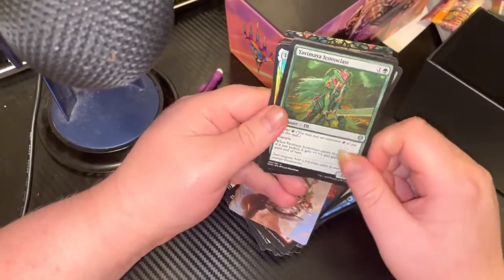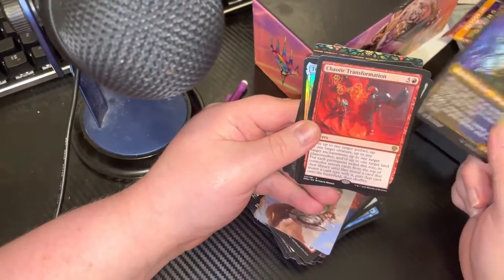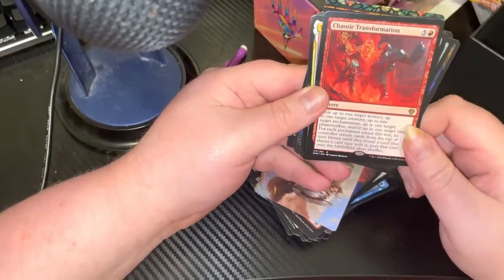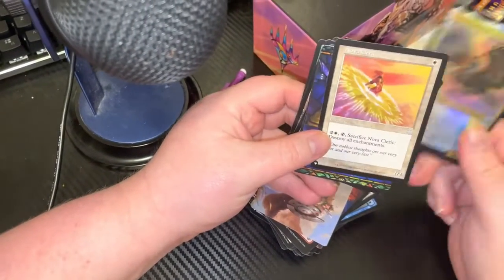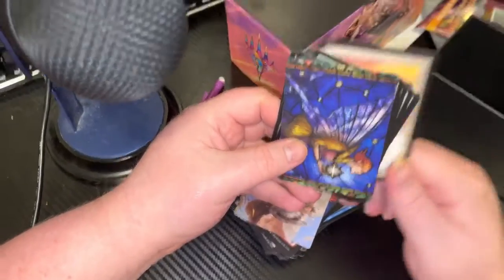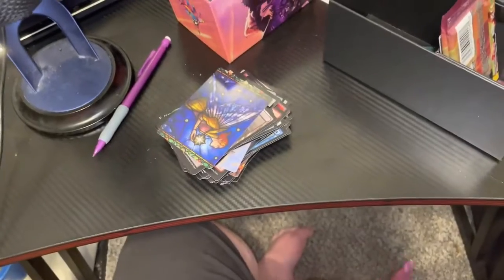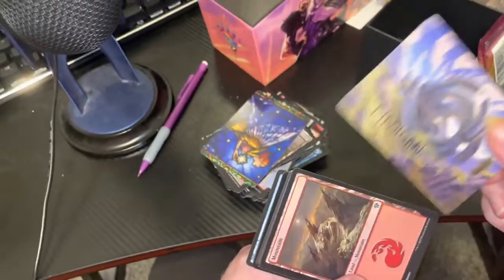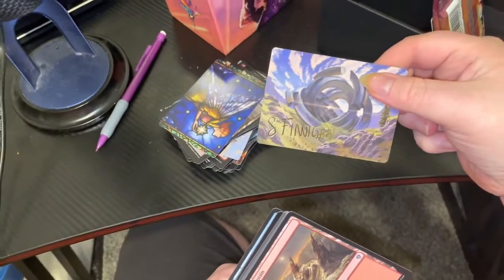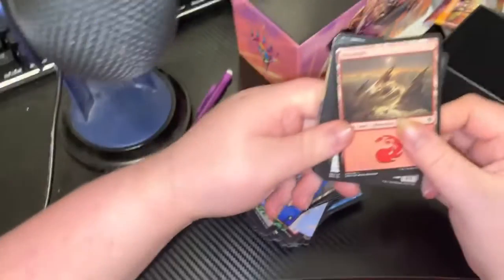Legendary creature dragons — the tri-colored ones from either the 2019 or 2020 core set. This one's a red kicker — a lot of legendary creatures, chaotic transformation. This one's an old card from an old set. Oh, I got an autographed card! I don't know who you are, S. Finnegan, but thank you.